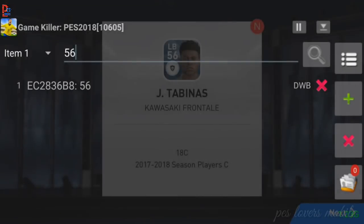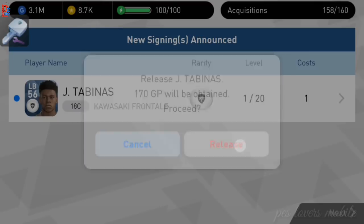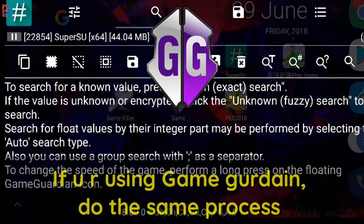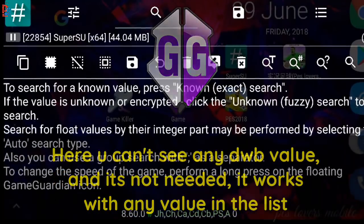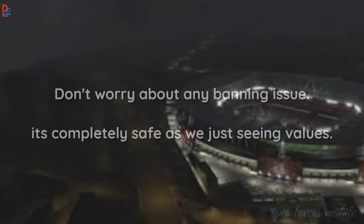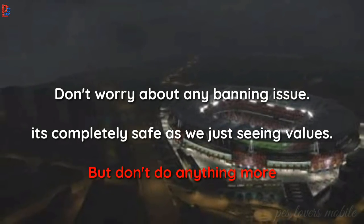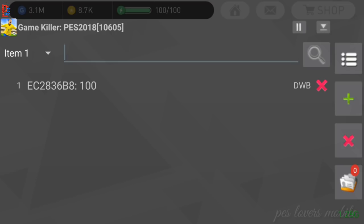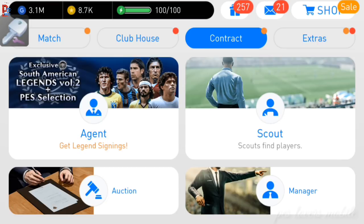After finding the DWV value, minimize Game Killer and you are ready to go. Now whenever you are opening a pack, during the spinning time this value will change and indicate which player you are getting by showing his rating.